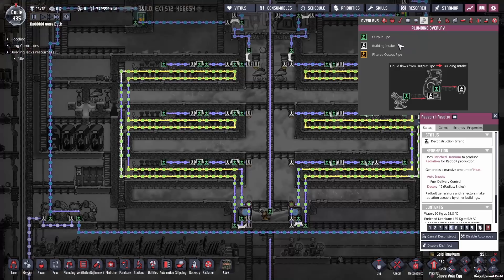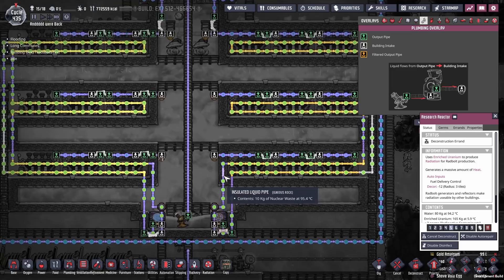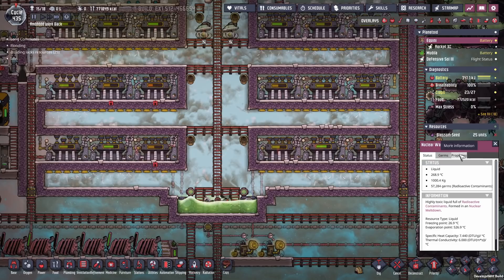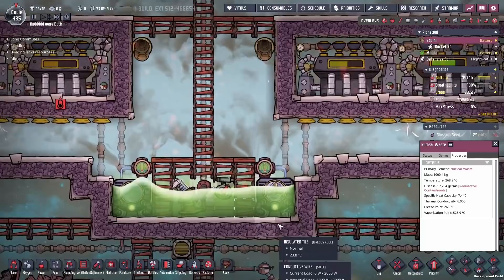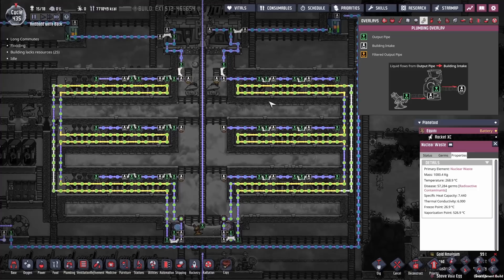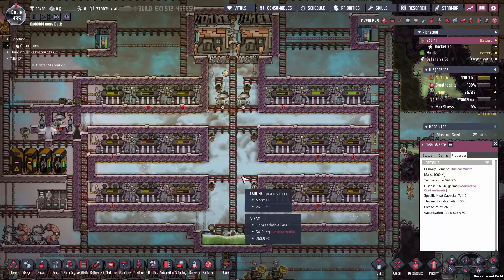So instead we're going to deconstruct this reactor right now. It looks like some of the nuclear waste put in there has disappeared. What I mean is this nuclear waste — if it goes below a temperature of 26.9 degrees (giving a two-degree range of influence to say 24.9), the water would actually just break in the pipe. So maybe some of these actually broke in the pipe and dropped out, meaning less water, meaning less cooling, and we ended up with missing blobs here and there. We need to refill this and take the reactor offline.